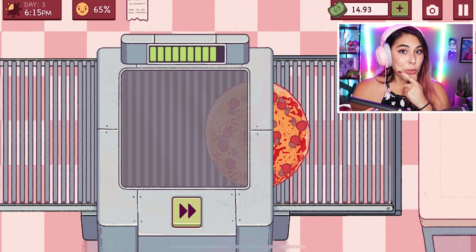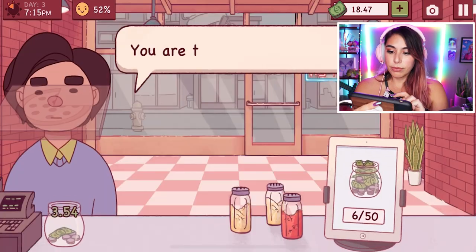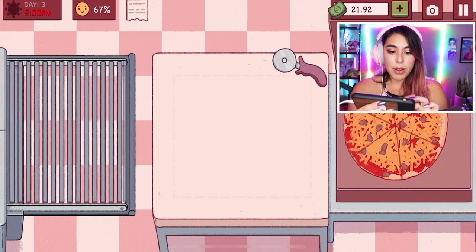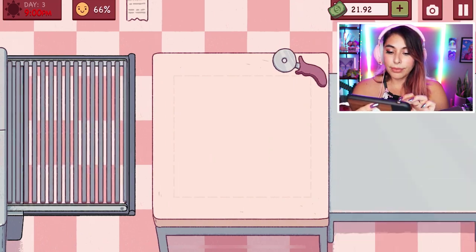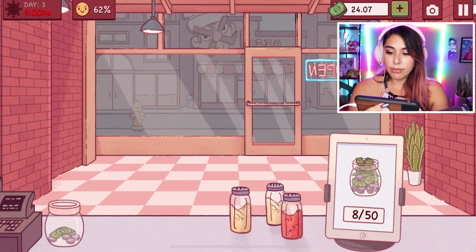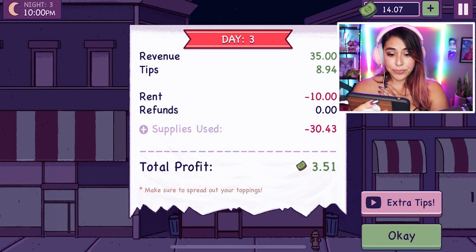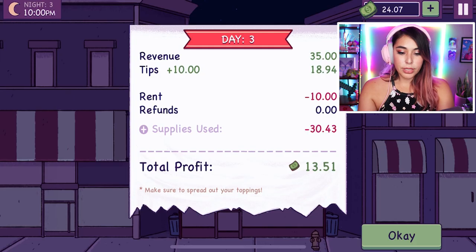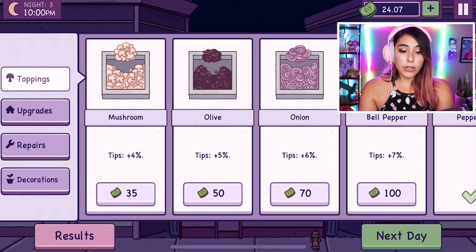How will I do? Mayor of Flavortown — yay! I think I have enough for one more customer. 'Your pizza is ready ma'am, coming right up.' Here we go — it's just pizza. I've completed my third day! I want extra tips.